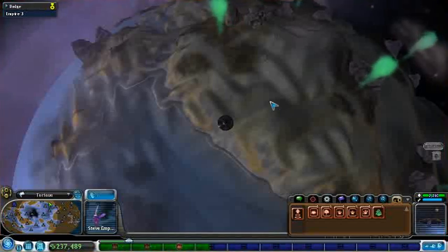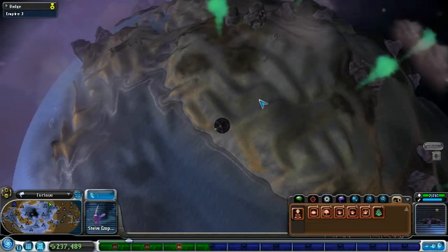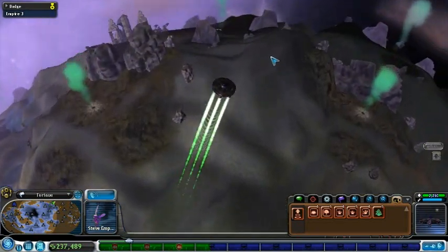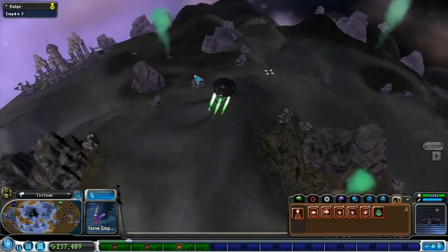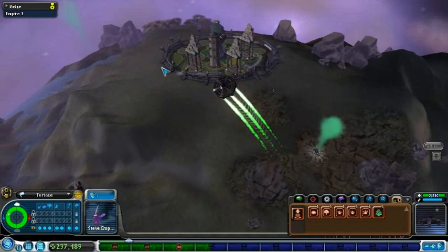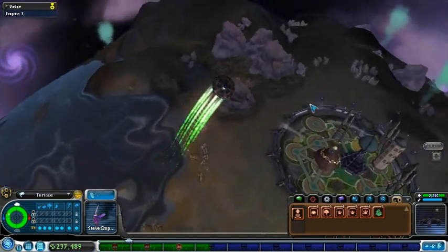Welcome back to the Spore Let's Play! Fourth game chosen by the Wheel of Fun. In this video, we've gotten to the point where we can completely terraform the landscape on this planet that has green spice, which is one of the best spices you can have because it sells for a lot of money!